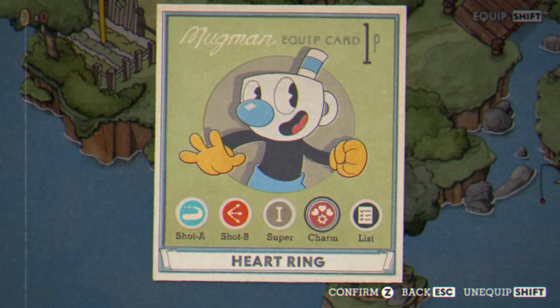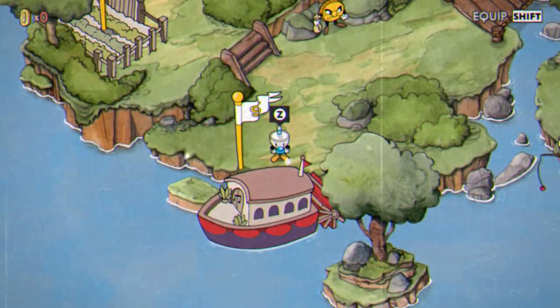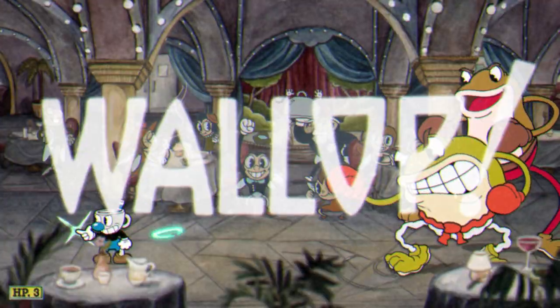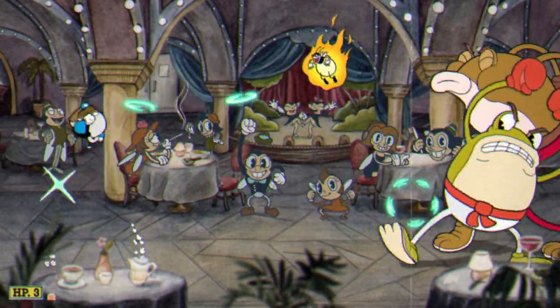The loadout is going to be Roundabout, Spread, Energy Beam, and Heart Ring. Let's get into it. We're going to want to turn around immediately like this with Roundabout. Let's also jump too, so we can maybe get rid of some of these fireflies.